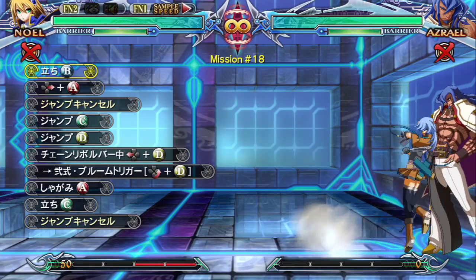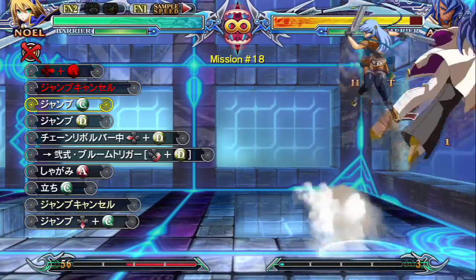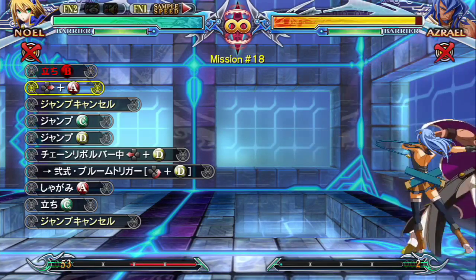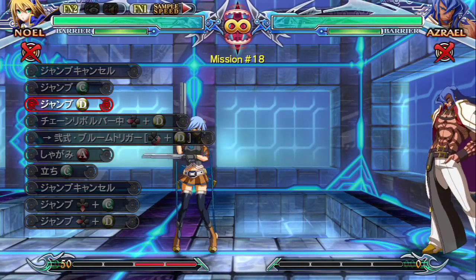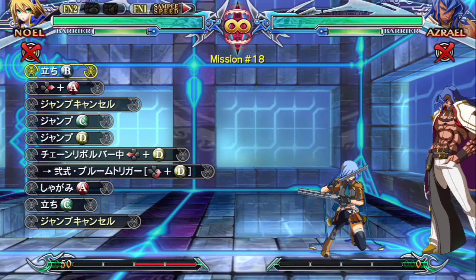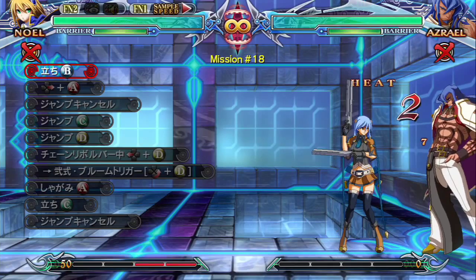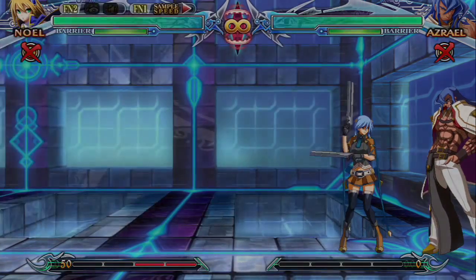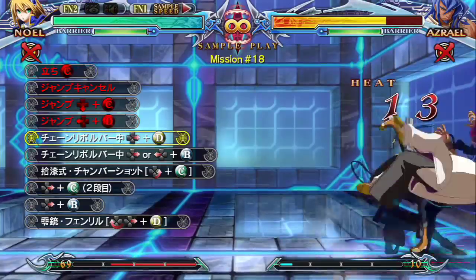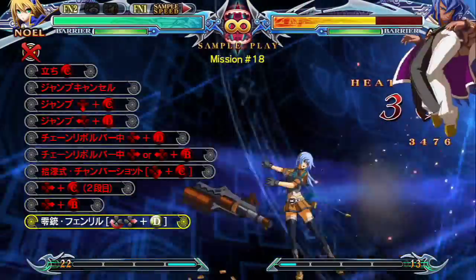This is pretty much saying you can still do her old combo but only in the corner, and it's a lot tighter. Then you go for crouching A into 5C and jump cancel again. This is implementing pretty much everything she has - not everything, but most of her things.